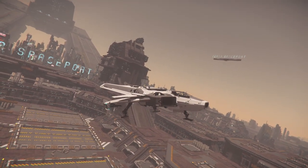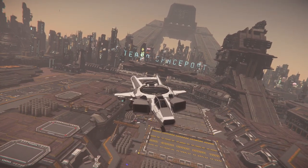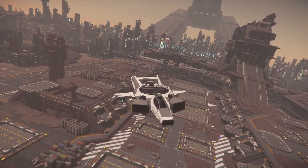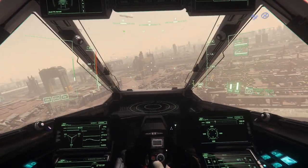When you put down the landing gear, the wings do a little thing. Check this out — landing gear. Pretty freaking sweet.